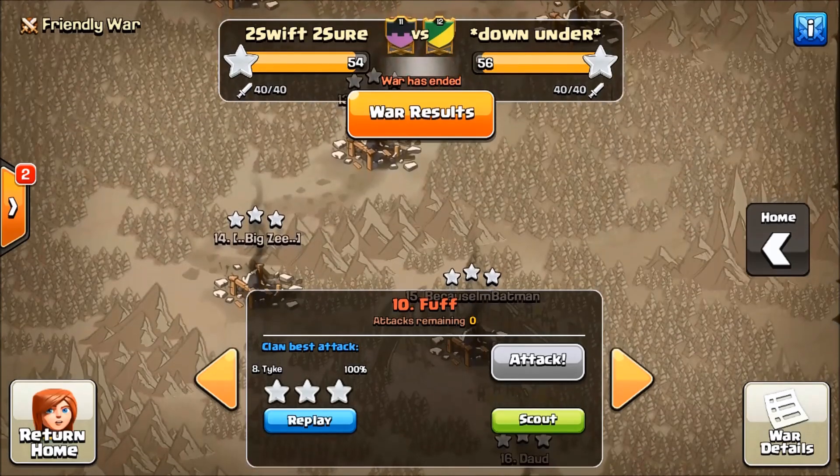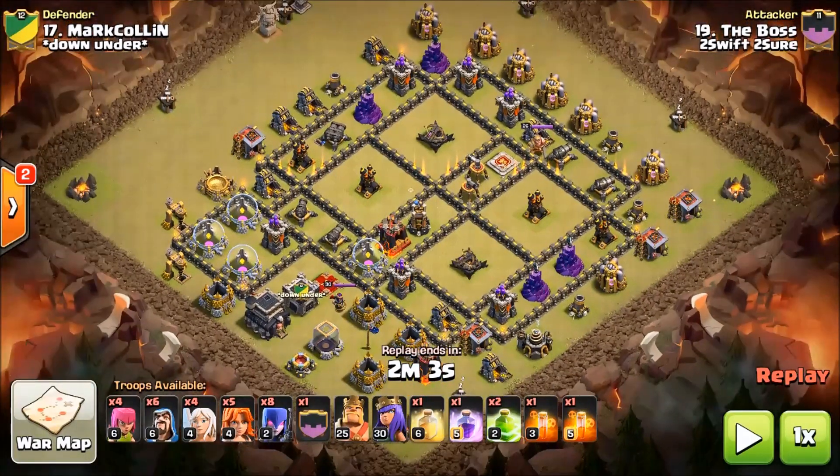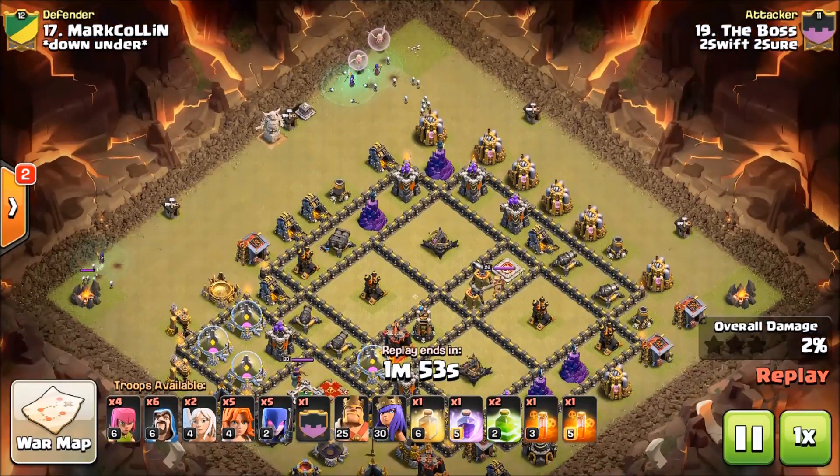My last example of Witch Slap is actually being performed by the boss. This version is actually the old spell comp — it has two jumps, a Rage, and a Heal, just like a normal Witch Slap. But this is not a normal Witch Slap; it is a Red Witch. So let's see the boss's version of my attacking method, the Red Witch. She's coming in just like you would think, making the funnel.